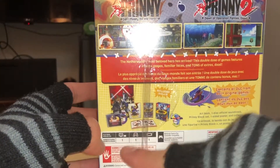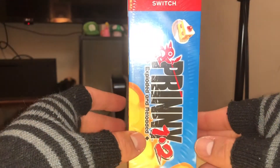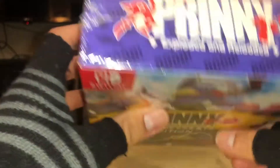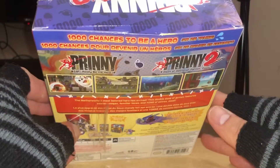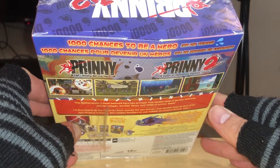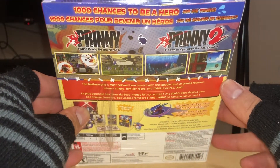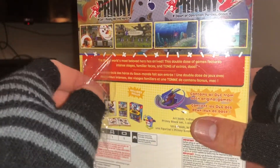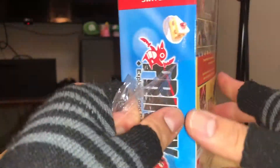It's a side-scrolling, slashing game, similar to Super Mario, but instead you use a penguin. As you can see, it comes with all these awesome goodies. It's Pretty One and Two, Exploded and Reloaded, and I think you start off with 1,000 lives — 1,000 chances to be a hero or die trying — so this could be challenging.